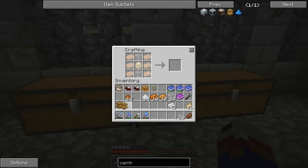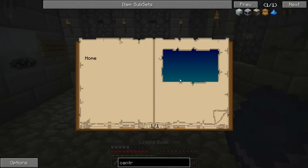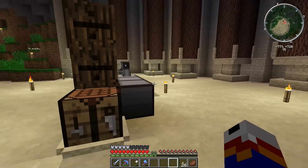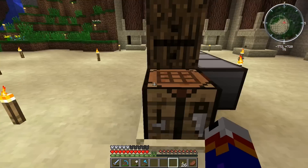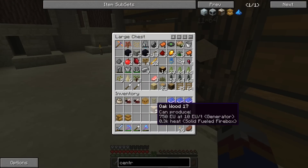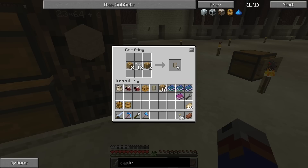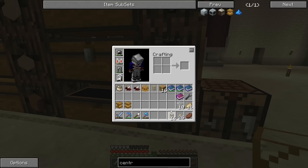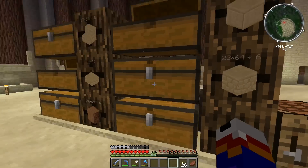We've got a squeezer and a centrifuge. Was there any other parts we needed? Some pipes - we're going to need a few waterproof and just a couple of normal ones. You need two wooden normal ones and one wooden waterproof, then a few cobblestone or stone regular pipes. Depending on how far you're putting it from your tank, a few waterproof pipes as well. I've been using liquid ducts actually - they probably work fine, I just don't know how many I've got.